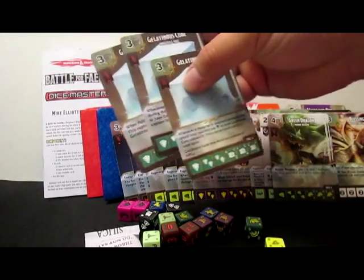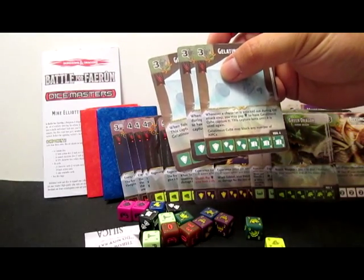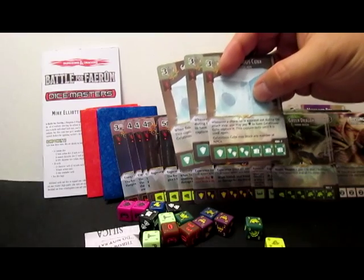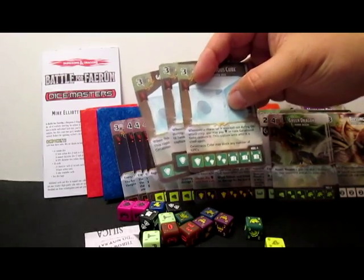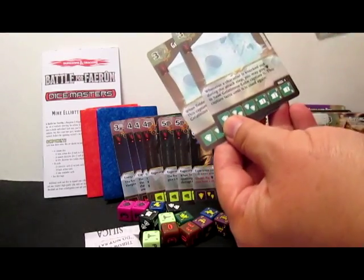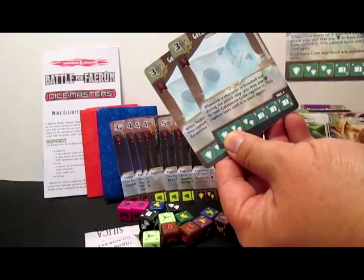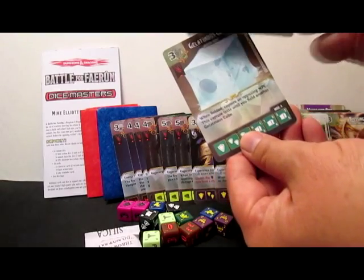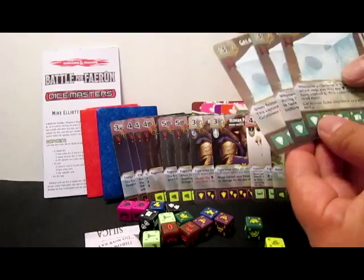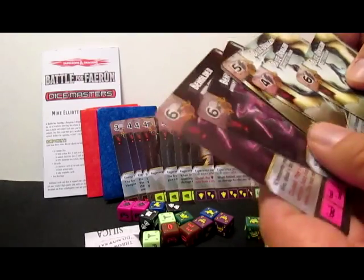We have some Yu-Gi-Oh action — Gelatinous Cube! Master Ooze, three and a shield. Whenever a character is knocked out during the attack step, you may pay a shield to have Gelatinous Cube capture it. This capture lasts until it is used again. Gelatinous Cube may block any number of NPCs. Level three is 2-3-5. The three shield version has the same capture ability. And then three and a shield: when fielded, capture an opposing NPC — this capture lasts until you field another Gelatinous Cube. I personally like that one. It seems like I'm getting a lot of cards — 44, right?